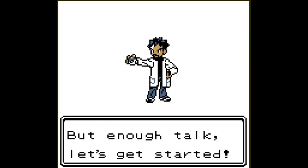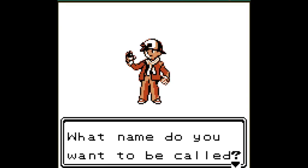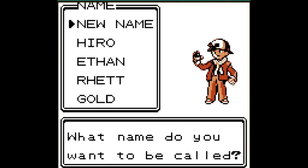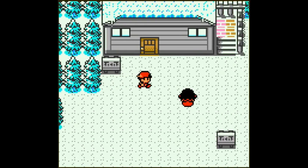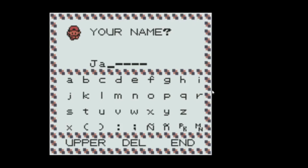Like any other normal Pokemon game, we get to choose our name. The preset options include Hyro, Ethan, Rhett, and Gold, but we skip all of those and make our own: J-A-R-R-R-R. There you go — Jar. Good enough.